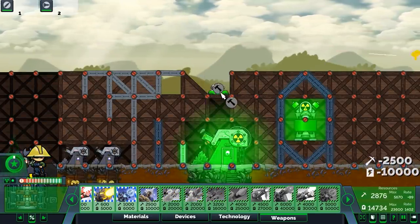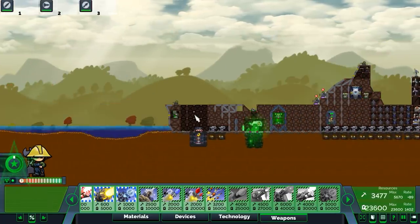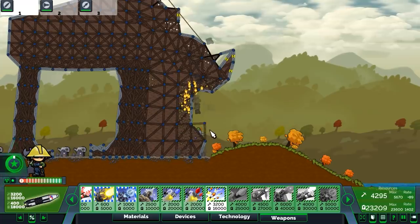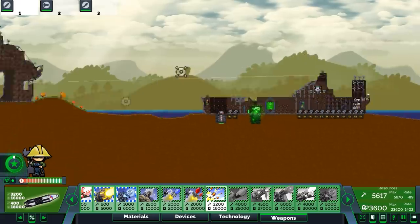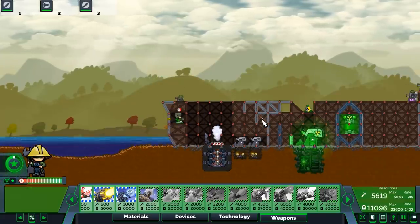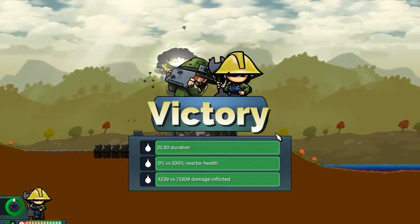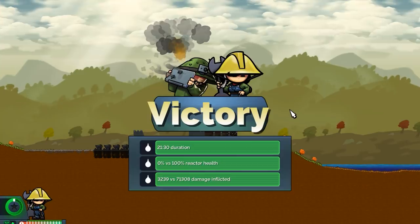Dirty bomb mortars would be kind of interesting. Now we're gonna have dirty bomb mortars — all this stuff has the potential to give off radioactive material. One got through! I want to target the face, expecting a rather large rocket hopefully emanating in a glowing green. Oh my god — okay, well, there's that. Oh my goodness.